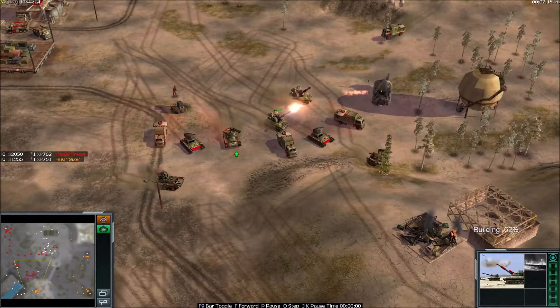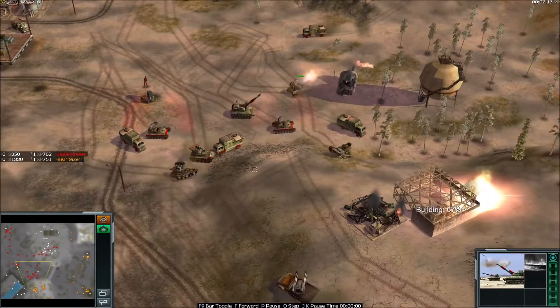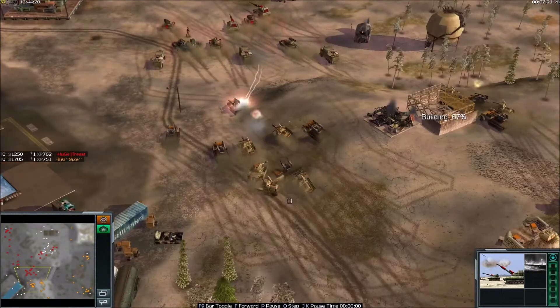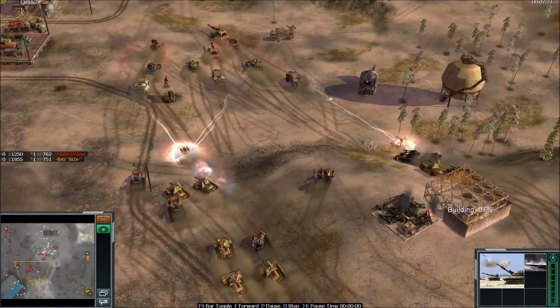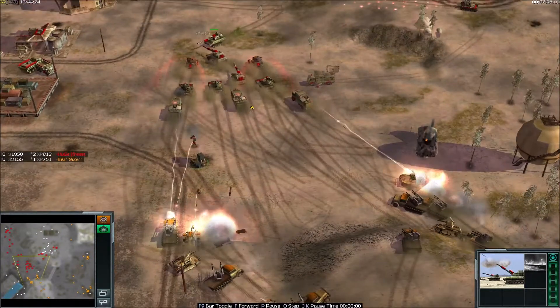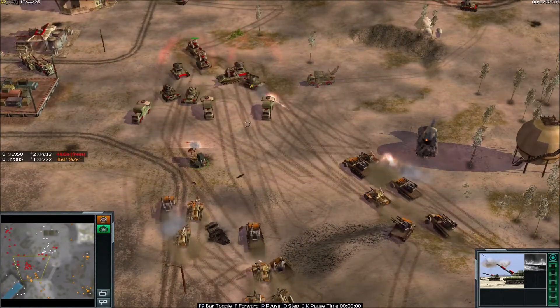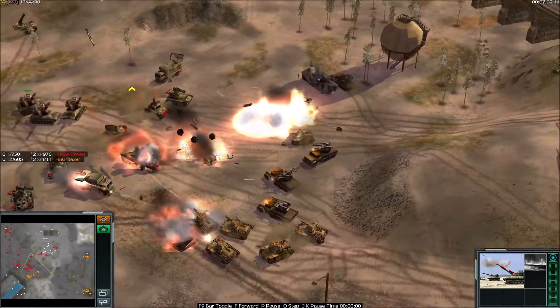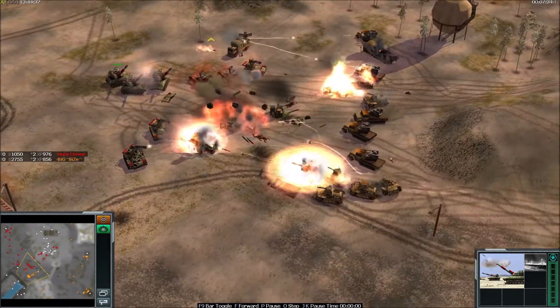We have two Infernus — Freestyler needs one more to get a flame wall. Third Infernus is here, very nice. BigSize is going to push, but Freestyler is doing nice micro with his outposts. Looks like Freestyler is going to hold here.